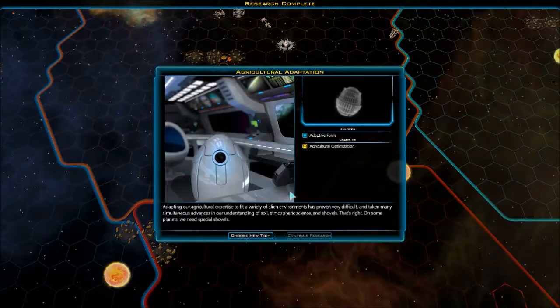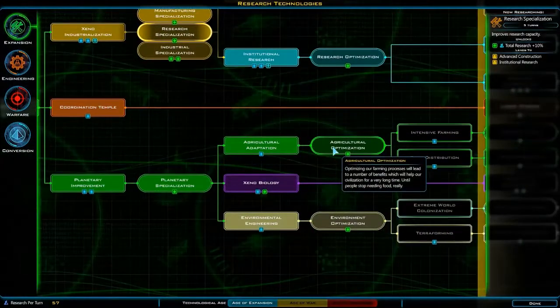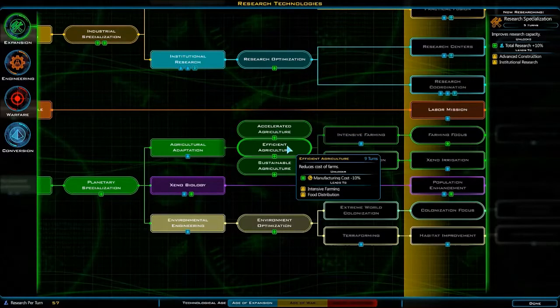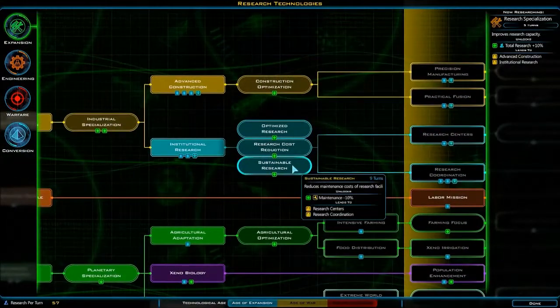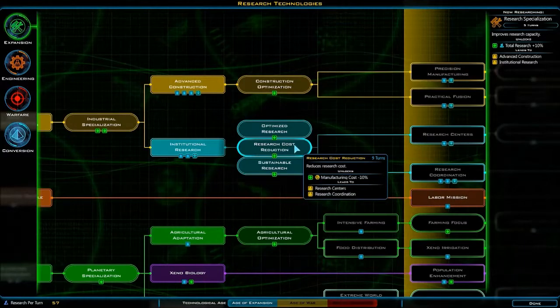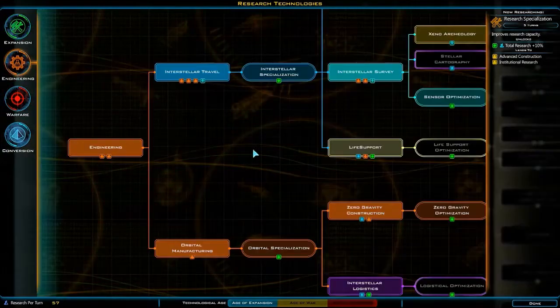Almost got agriculture adaptation, which would be great. I really should have farms on all my worlds — there's no reason not to. Let's change our research. We could get better farm output, do one more food, or reduce the cost of building farms and their maintenance. Those are interesting choices.